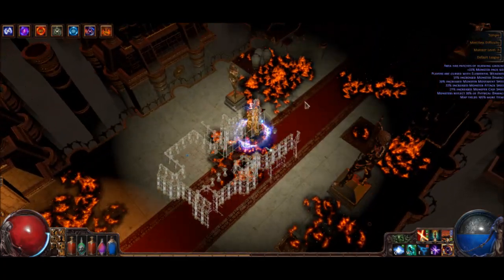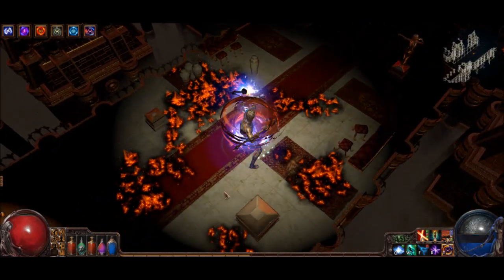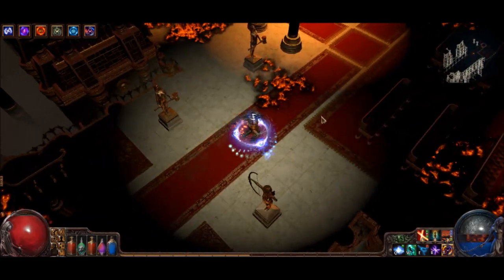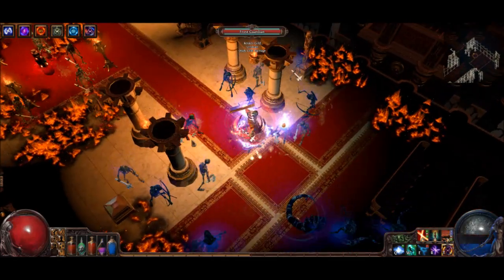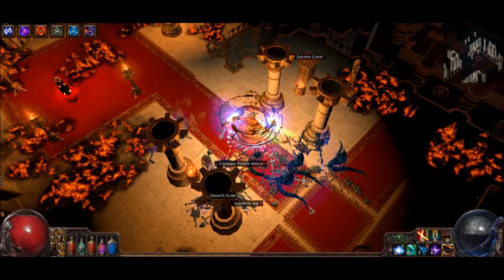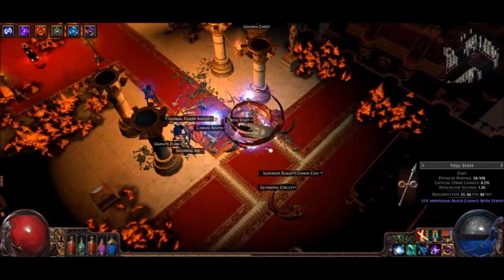My resists are frighteningly low right now. With Cyclone, basically you travel in a straight line towards wherever you click. They changed it so it has a very short minimum distance. So you can travel a very short distance, or actually a very long distance - the entire length of the screen if you want.